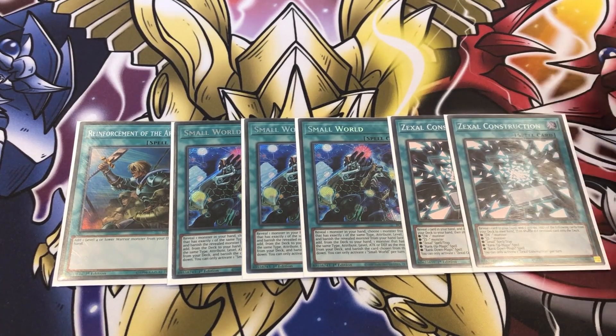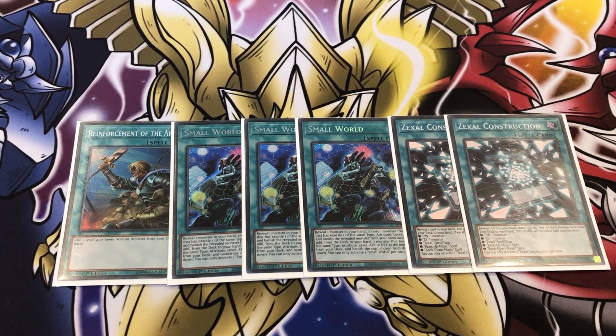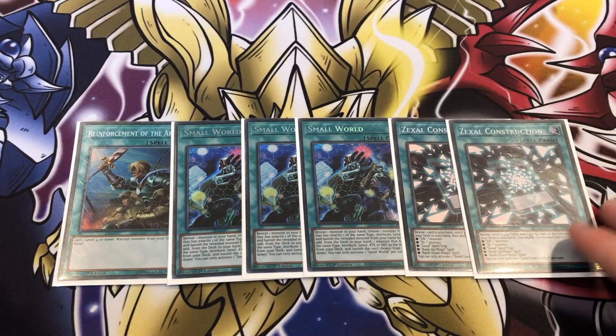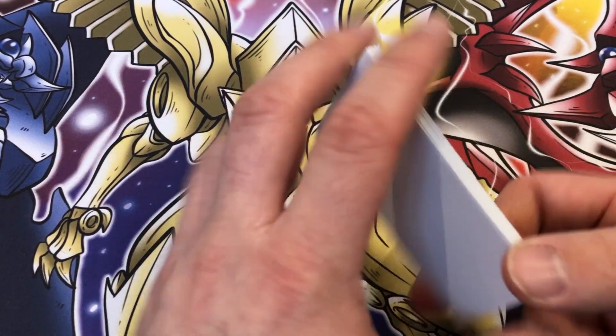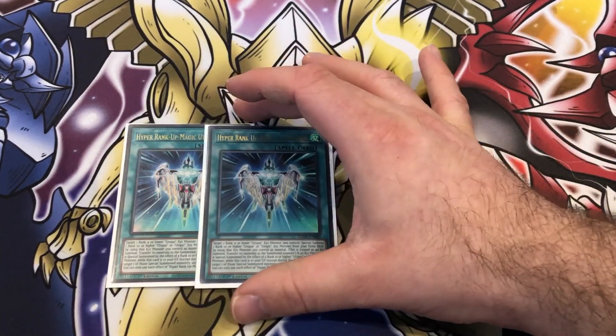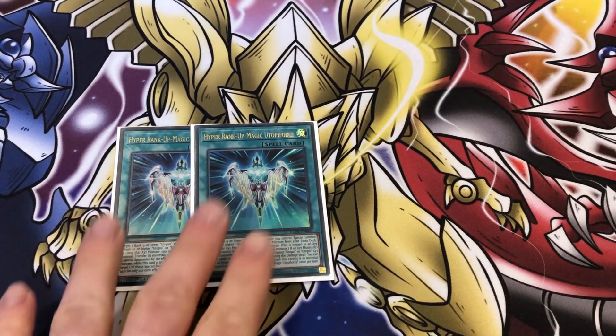Moving on to spells for consistency: we're playing one Rota, three Small World, and two copies of Zaxxor Construction. If you don't have copies of Small World, just max out your Zaxxor Construction and max out on Brave and Vanisher — so it'd be one Zaxxor Construction, one Brave, one Vanisher until you get Small World. Small World is fantastic; with Scythe as the midground you get access to anything in your deck. Construction also helps get access to Sage and returns bricks you don't want — more importantly Twin Saber and Double or Nothing that you don't want in hand. Rota is at one because it is at one.